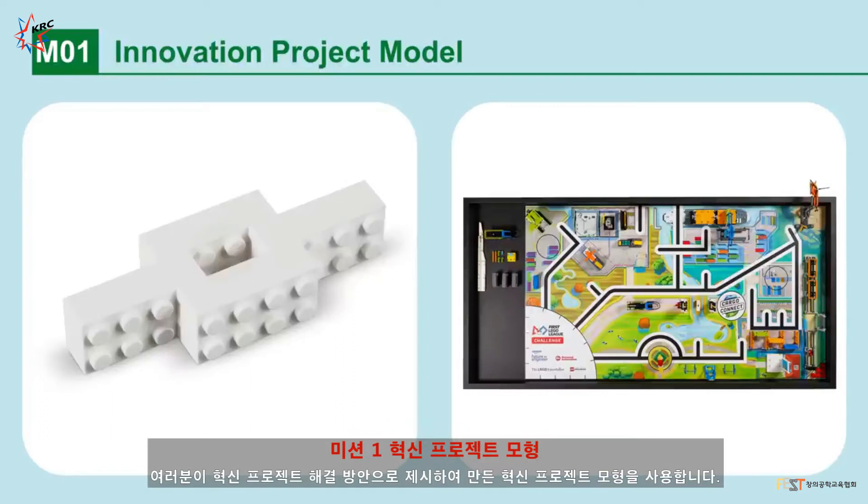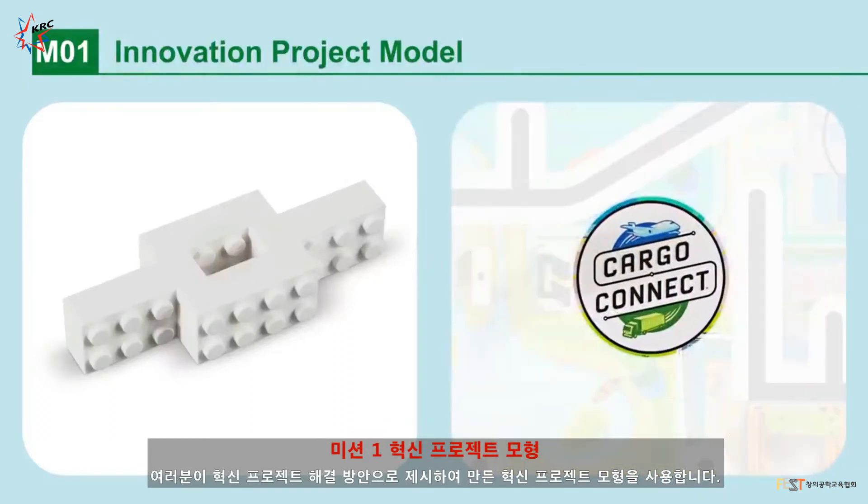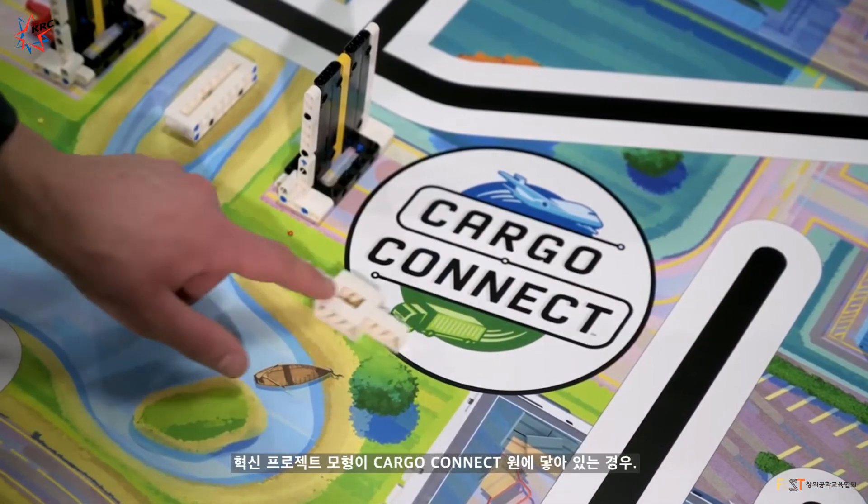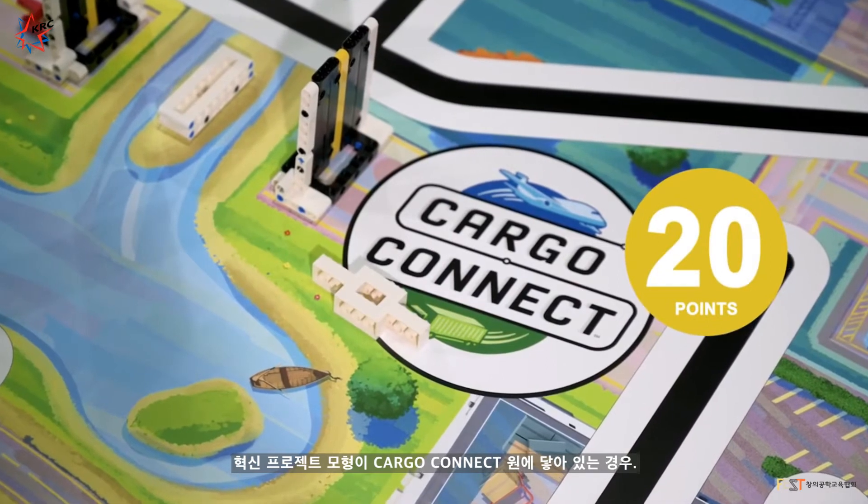Mission 1: Innovation Project Model. You will use the Innovation Project Model you have made that represents the solution to your Innovation Project. If your Innovation Project Model has any part touching the Cargo Connect circle, points are scored.